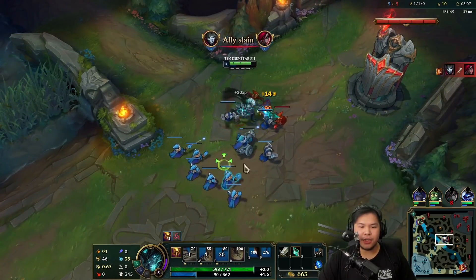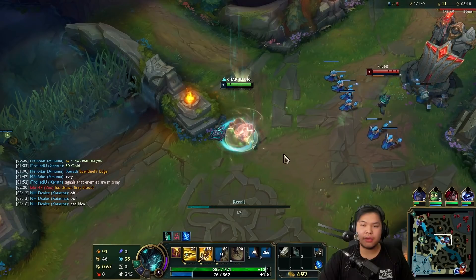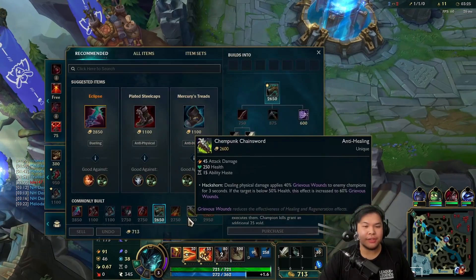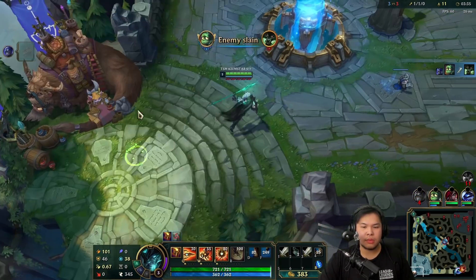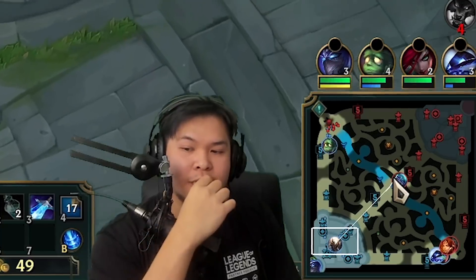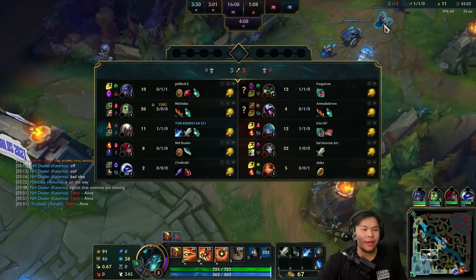Come on, wave — we gotta get out of here. Q for poke. We got a Sheen proc — that was super weird. So our W is going to be... we just basically use W, Q, E and then we can have Hail of Blades proc. Oh my god, it's going to be interesting once we get Navori. She kind of counters me — she's got the W and she can hold her spells so I can't do anything. I need to poke with Q but it's super weak.